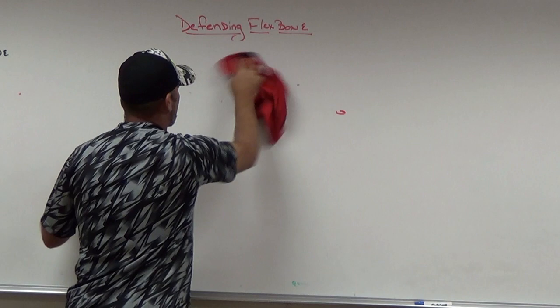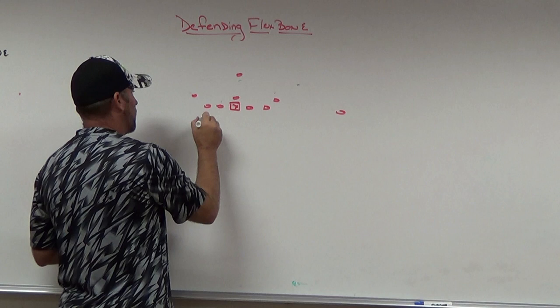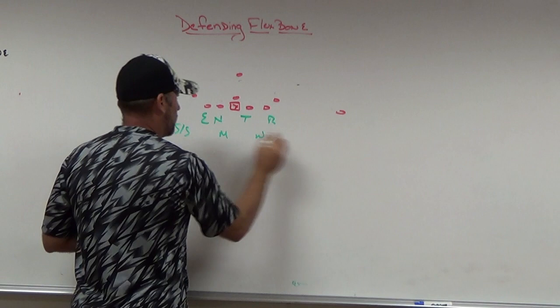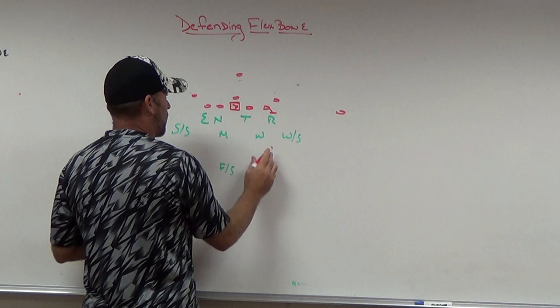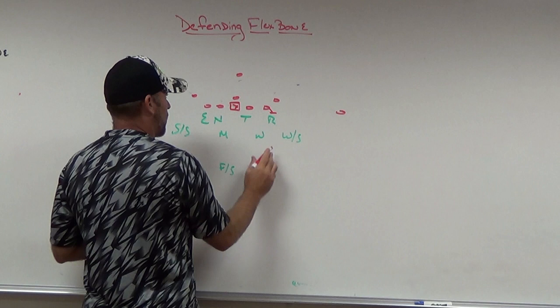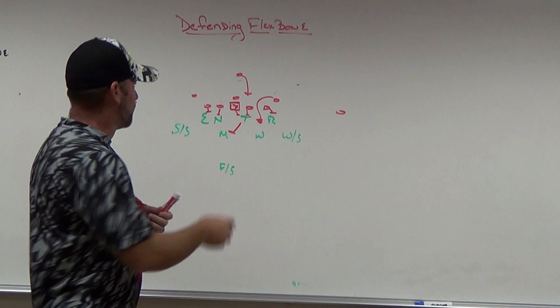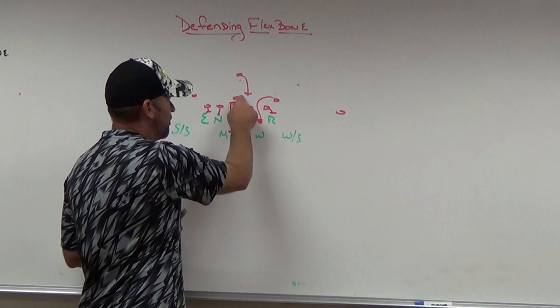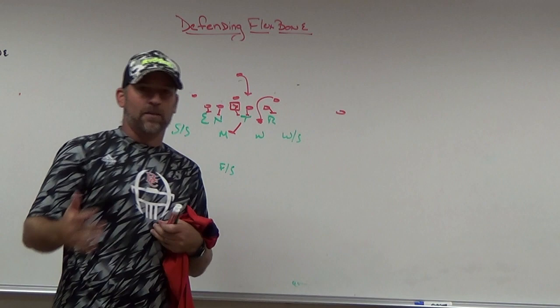To the other side, it became quarterback follow rather than a true midline read — almost like a QB iso. Because that side had the open B gap, most teams will just run quarterback follow to that side rather than reading the one technique when under center. They doubled the one back to the Mike and tried to iso the Will. Since it's run to the open B gap, it becomes quarterback follow — and with two bodies in that gap from the fold player and the Will, we were in good position.